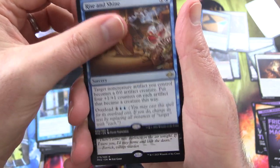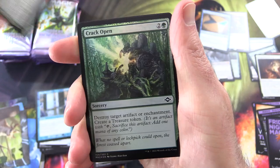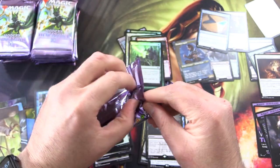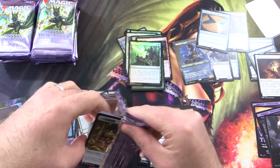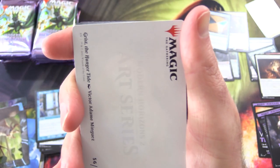Rise and Shine, Patriarch's Bidding, Sketcharchus Acolyte, Crack Open Foil — and that's us. Where's our list card? At this stage we've got four, maybe five list cards including the Mythic.